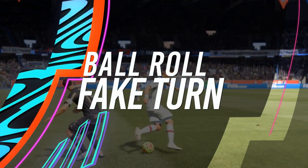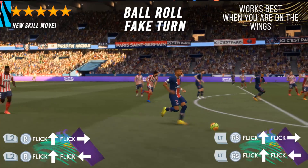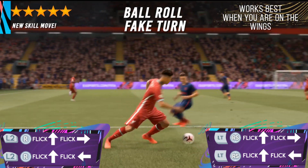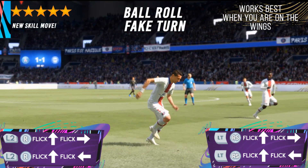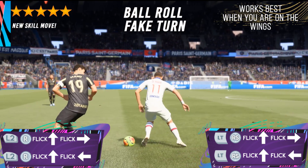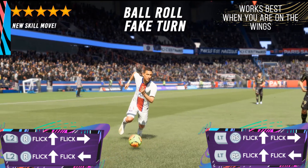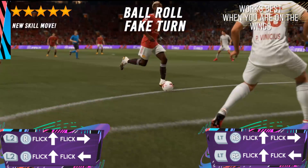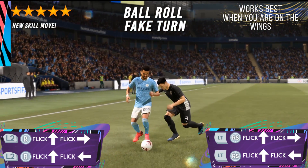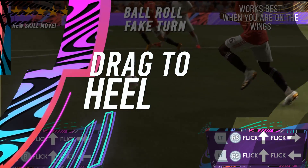The Ball Roll Fake Turn. This is a new 5 star skill move that has been added in the game and it is very easy to perform. The skill move is really helpful when you want to turn around completely and face a different direction. It's like when you perform a ball roll and then a fake shot towards the back of the player. When your player performs this skill move he turns his back towards the defender, shielding the ball in the process — making it really effective when you're on the wings. Just use this skill move like a Cruyff turn. To perform it, press the LT/L2 button and then flick your right stick left or right.